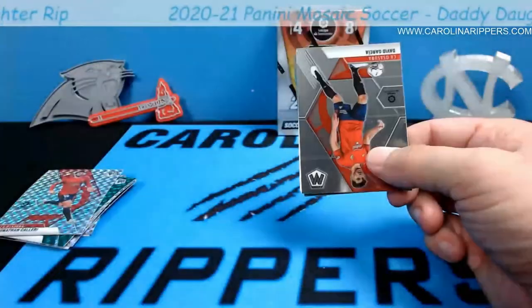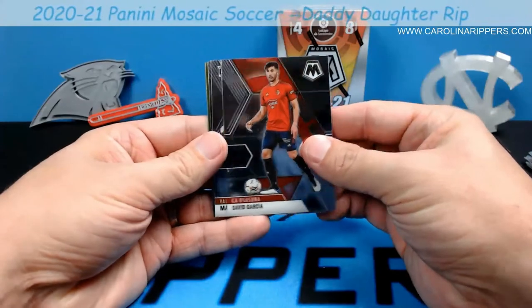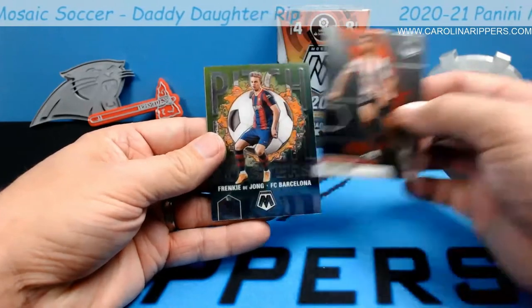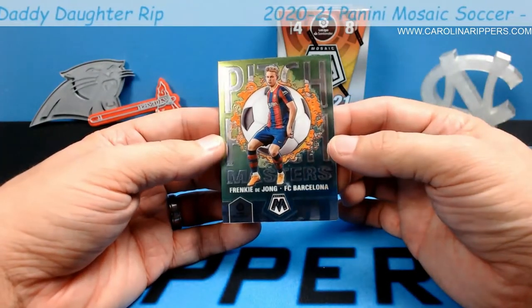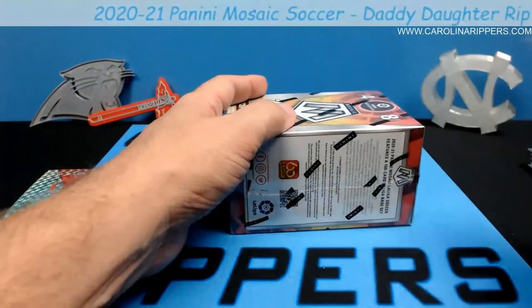Oihan Sancet, Ricky Puig, Jonathan Calleri — Mosaic silver. And the last one in this pack — looks like just an insert here. David Garcia, Manu Vallejo, Yere Alvarez, and Pitch Masters — Frankie De Jong from Barcelona. That's an insert, we'll put that one over there. All right, box number two!